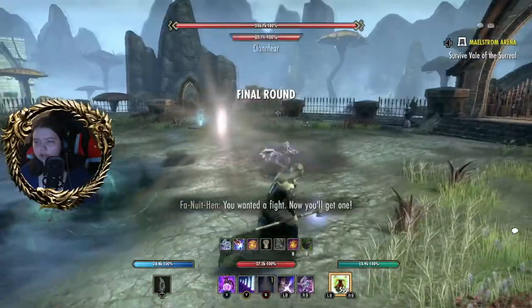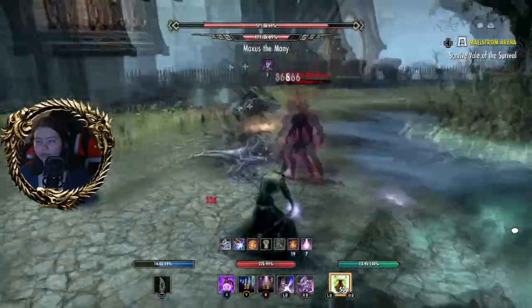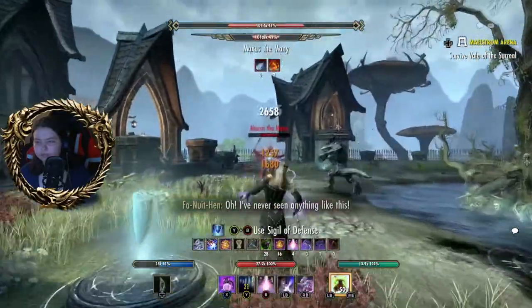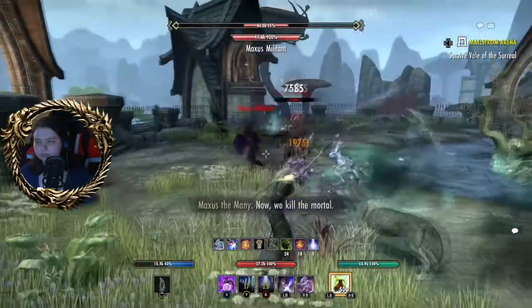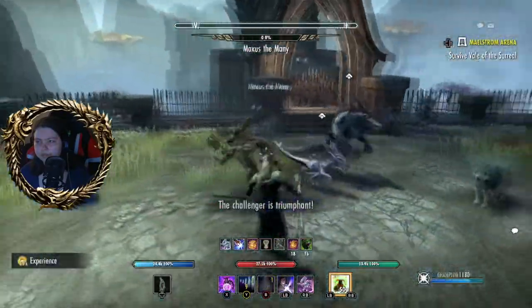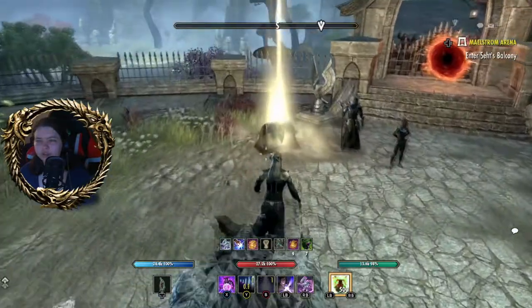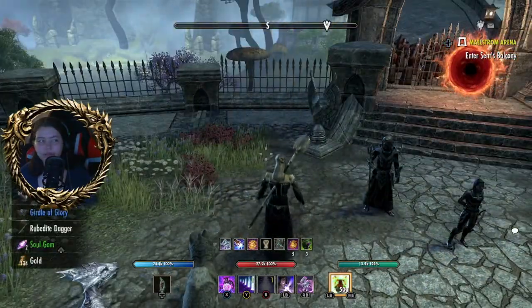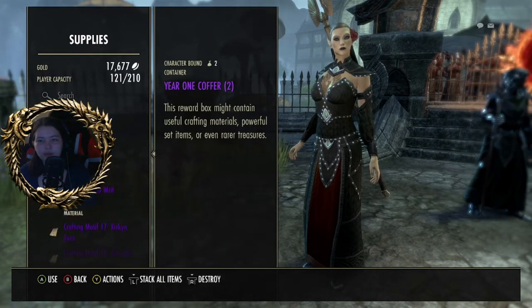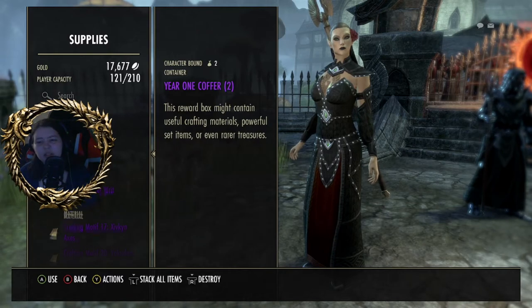Here comes the boss — Machus the Many. In other words, he will spawn variants of himself which you must fight. And he is dead. After each arena you'll get a chest of champions. At the moment there are double nodes. I've just got one of these one-year coffers, which can hold motifs, mats, and junk.